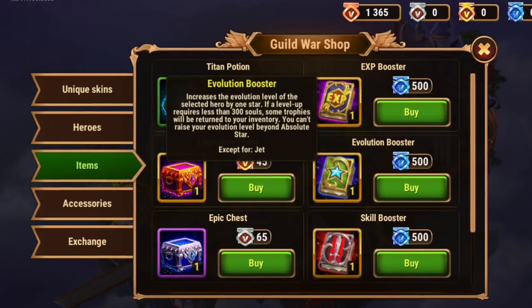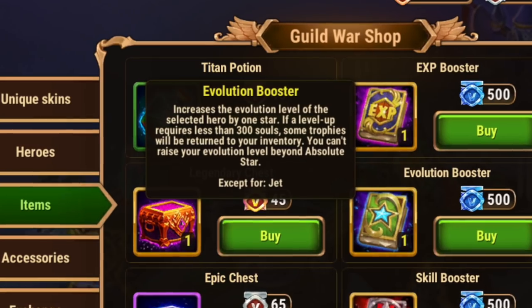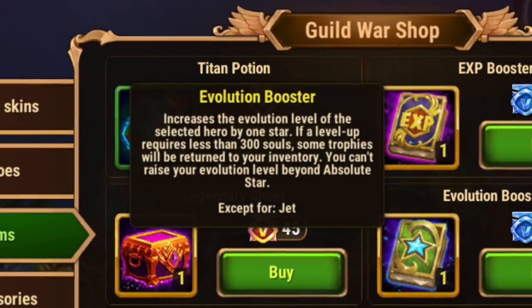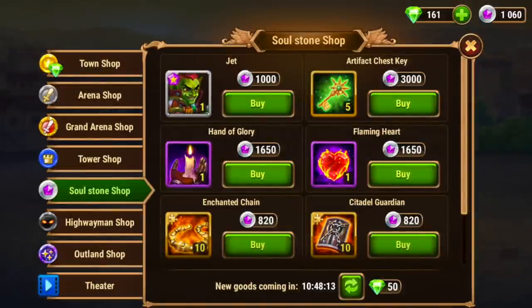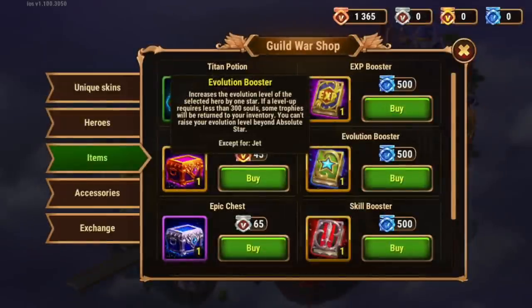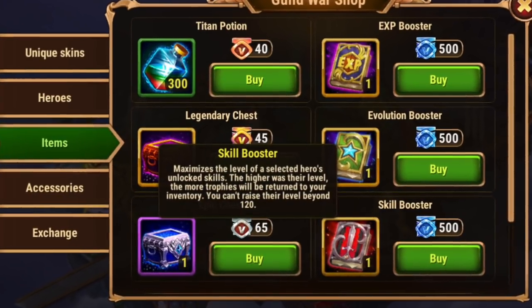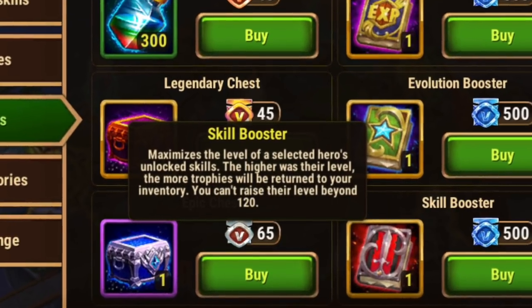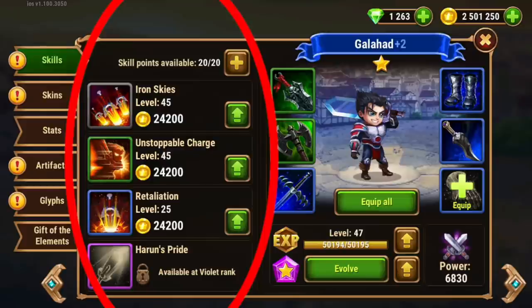The Evolution booster increases the evolution level of the selected hero by one star. If a level-up requires less than 300 souls, some trophies will be returned. You can't raise your evolution star beyond Absolute Star, which is six stars — you can only raise a hero up to six stars. The exception to the Evolution booster is Jet; you can only get Jet's soul stones from the soul coin merchant once you've Absolute-starred another hero. The Skill booster maximizes the level of a selected hero's unlocked skills, and the higher their level was, the more trophies will be returned. You can't raise their level beyond 120.